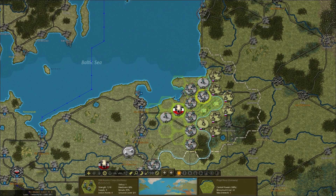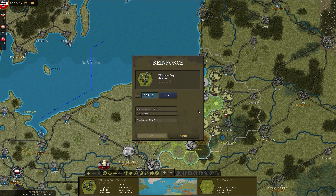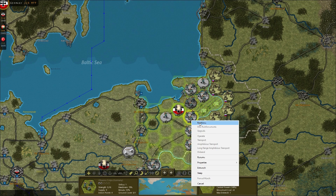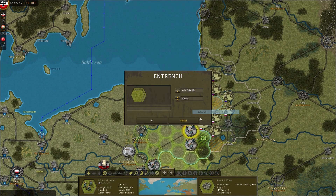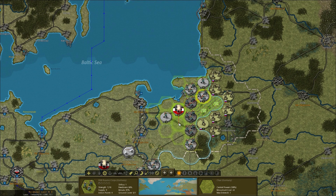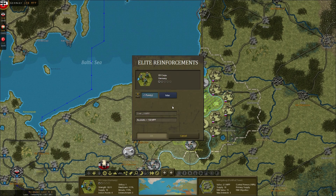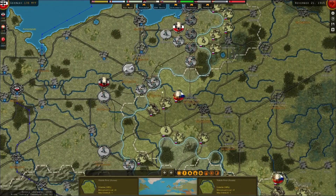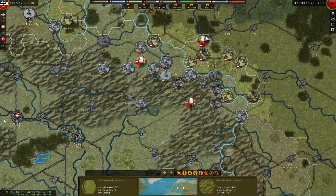Right, now here we need to boost this line for sure. I might pull this guy back and then reinforce the rest. I'm going to reinforce rather than entrench because I think they really need the points. I'll entrench this one though. That's all good, I think that's about everything done.